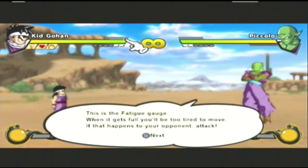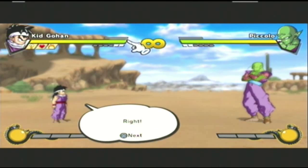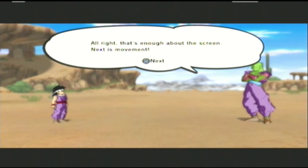This is the fatigue gauge. When it gets full, you'll be too tired to move. If it happens to your opponent, attack. This is the drama piece — I'll explain more about that later. Alright, that's enough about the screen; next is movement.